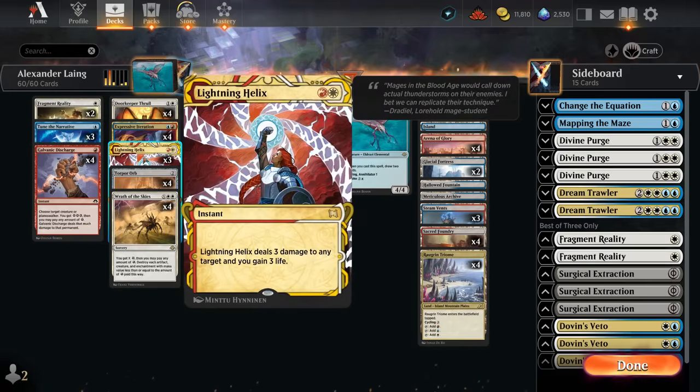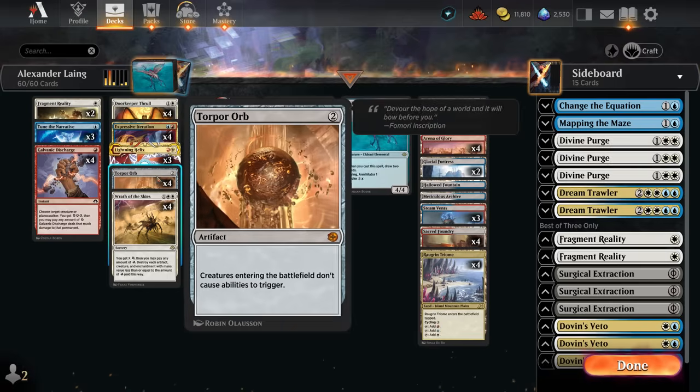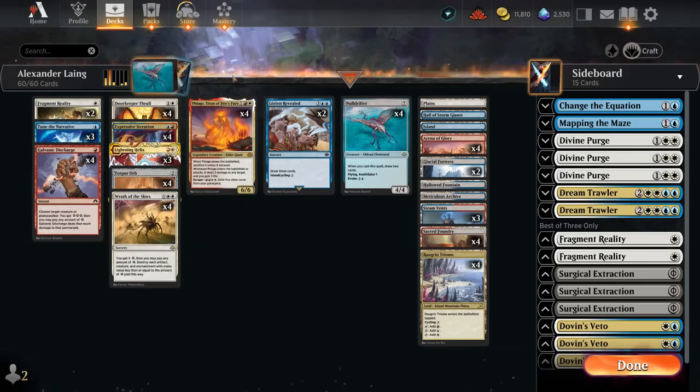Sometimes it's worth holding Torpor Orb until after we Wrath. We've got Lightning Helix for removal — we can combine the damage from Lightning Helix and maybe Phlage's damage to take care of an opposing Phlage. Playing Torpor Orb in a meta where Phlage is popular can be a double-edged sword, as the opponent also gets to keep their Phlage on the battlefield, so having ways to answer it is still important. Fragment Reality is another flexible removal spell.